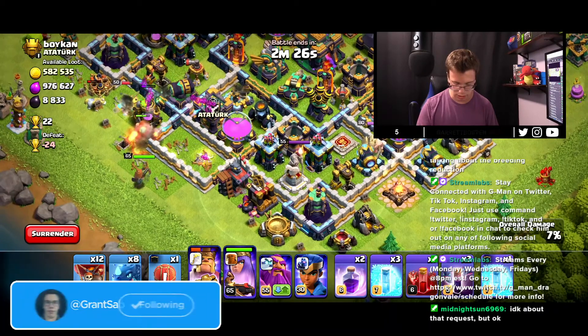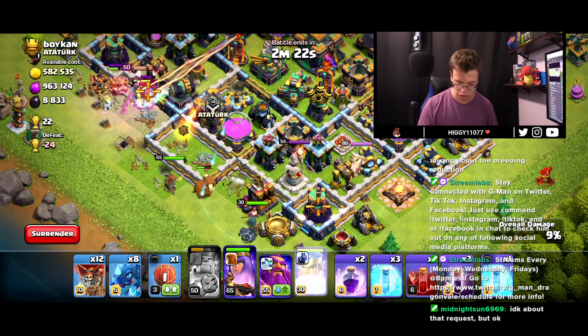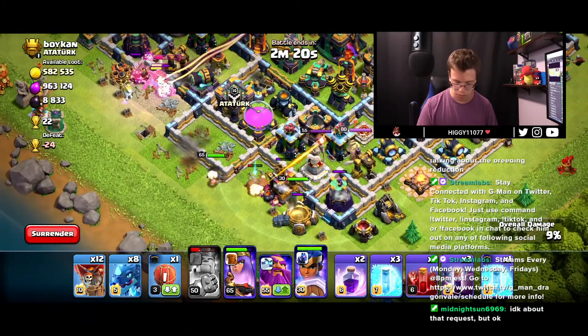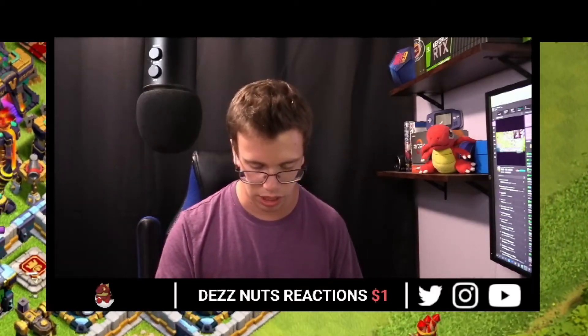I don't think this guy has any clan castle troops whatsoever, which is a really nice sign. So I'm actually going to drop in my champion right over here and just let her clean up a bit. That way she can pick off some of the stuff — the champion is so strong at max level, it's actually ridiculous.